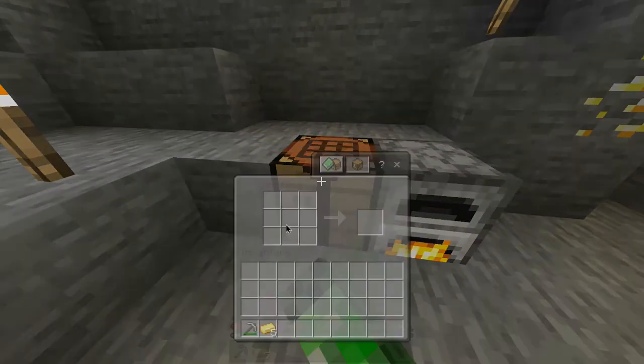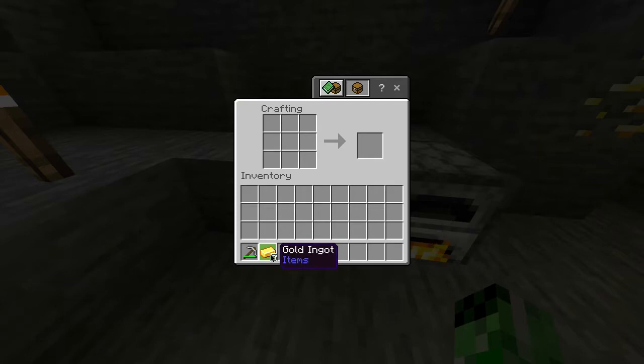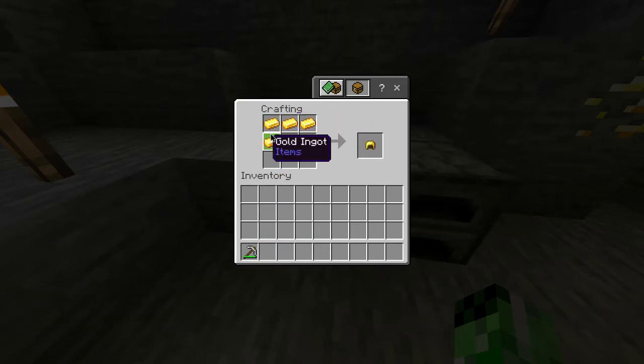You then want to head over to your crafting table, and with the gold that you've just got you pretty much want to make yourself a helmet by doing this sort of helmet shape in the crafting grid. And there you go — you've got yourself a golden helmet.